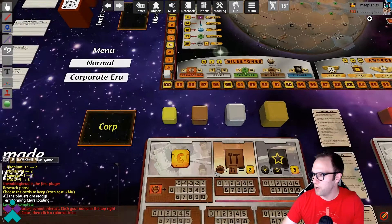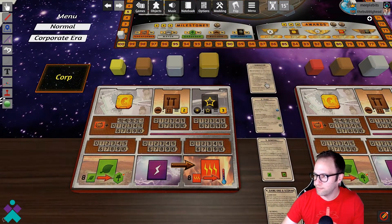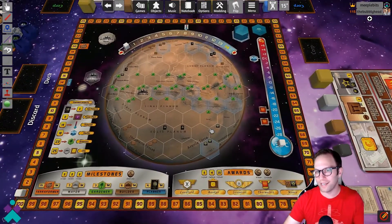On your player board, you've got the tracker for the different generations and the game flow between two players. Up here you've got the different colors available as well as the 1, 5, and 10 tokens. Each player will have their different color as well as a pool of currency markers.